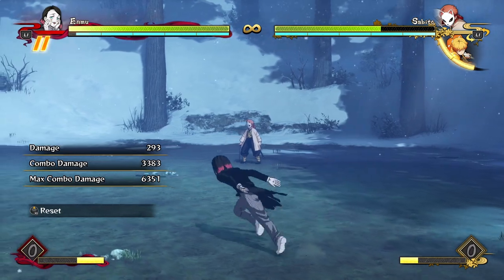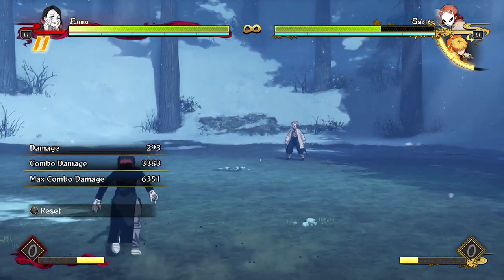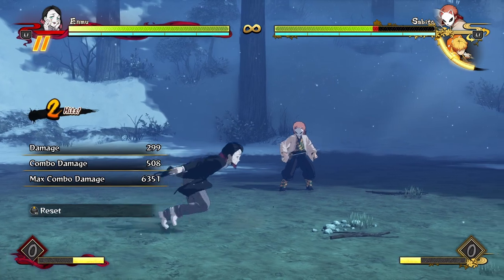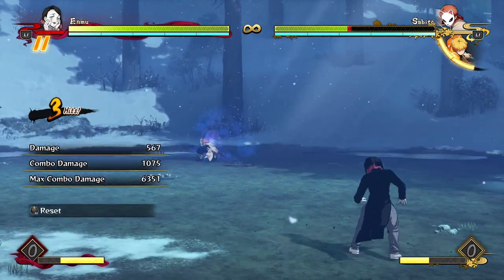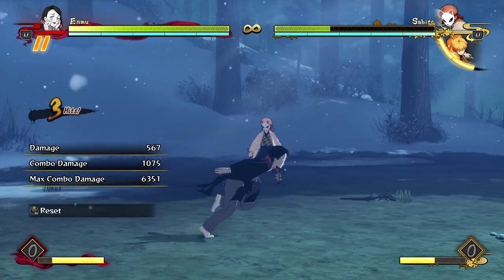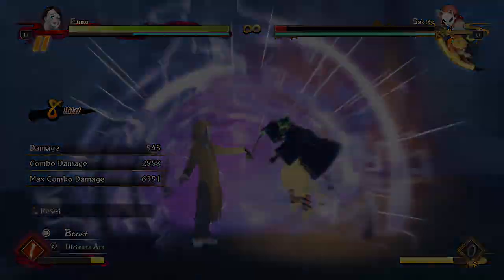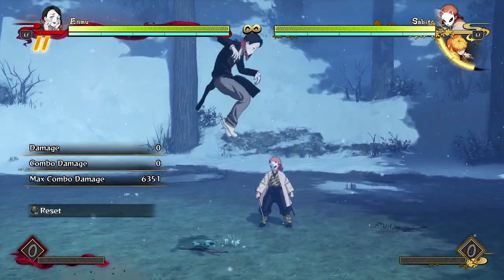His movement is also pretty awesome. He has a pretty unique aerial sidestep — instead of putting him straight to the ground like Zenitsu's or Gyuu's, he gets put into a cool sidestep state. His forward sidestep is a bit more normal but he still stays in the air for a long time, resembling Shinobu's. Since he's got awesome buttons in the air thanks to his aerial attack string, he can stay really high and throw projectiles — hard knockdown projectiles — after a sidestep, which is really amazing.